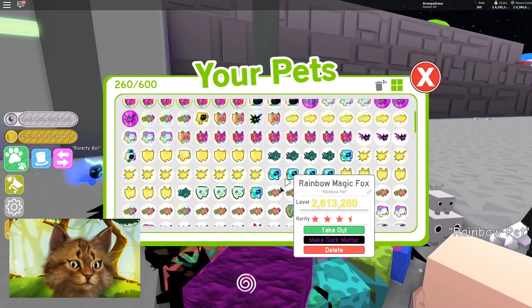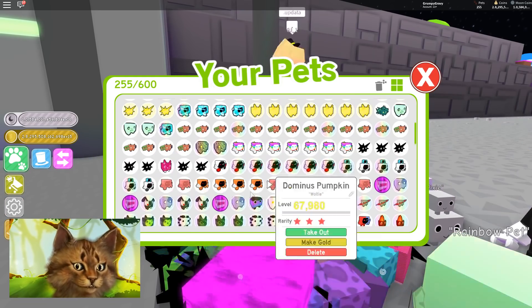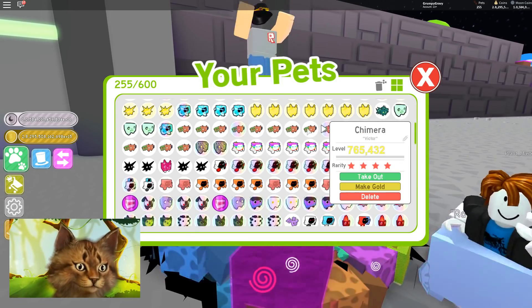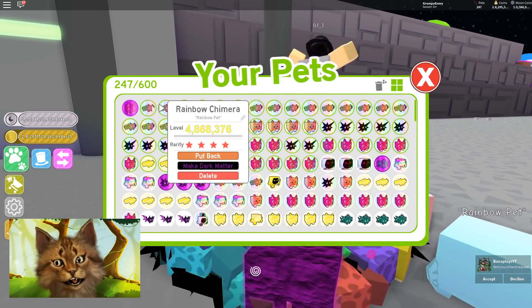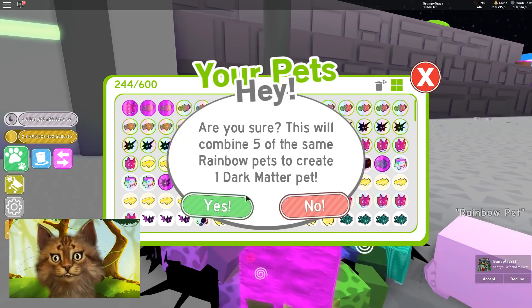Six! All right, I think those are all the — maybe I can make one more here. Wait, make Dark Matter? Wait, make gold? We got one more gold, but that's not enough to make it. To make Dark Matter we only need five. Dude, that's so easy to make Dark Matter now.